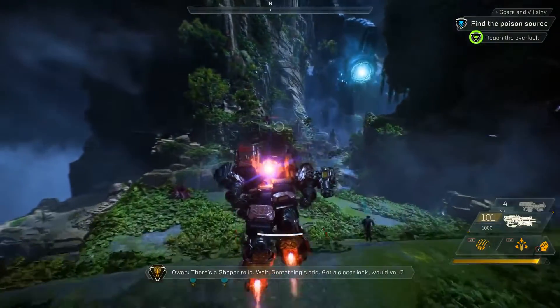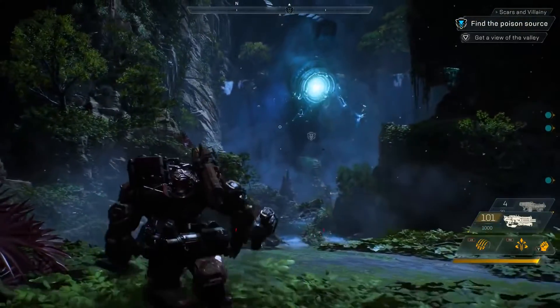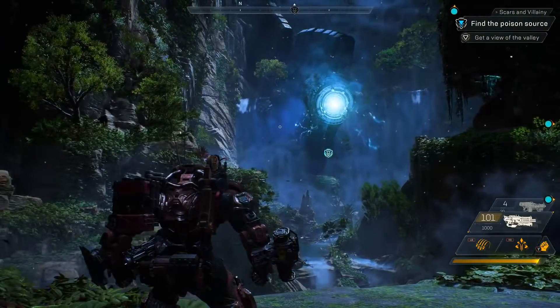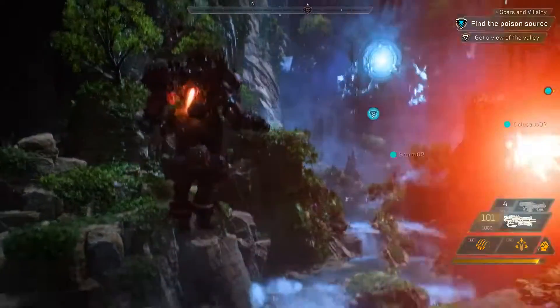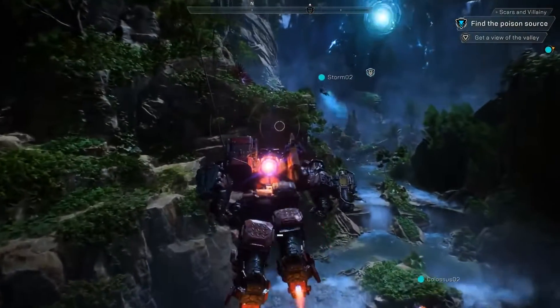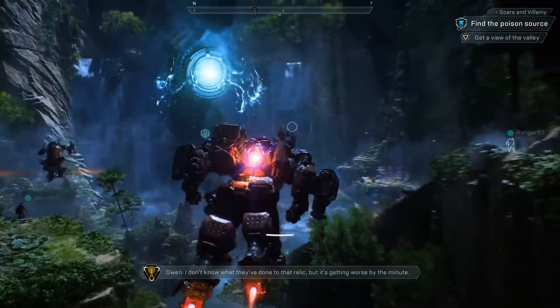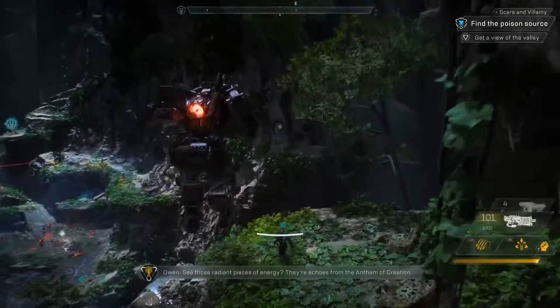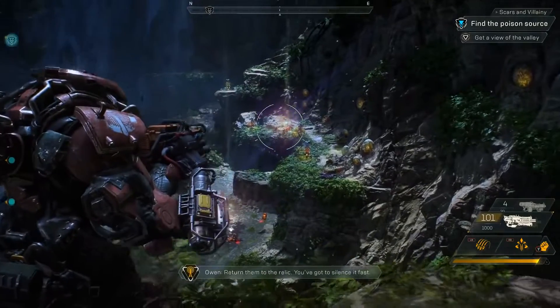There's a Shaper Relic. Wait, something's odd — get a closer look, would you? Night has fallen in the world of Anthem, and the creatures that inhabit the darkness are out on the prowl. But right now we have that giant thing to deal with. I don't know what they've done to that Relic, but it's getting worse by the minute. See those radiant pieces of energy? They're echoes from the Anthem of Creation. Return them to the Relic — you've got to silence it fast.